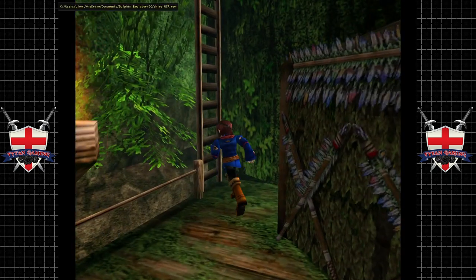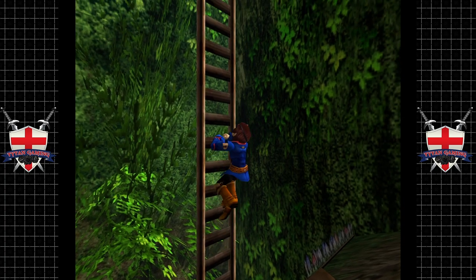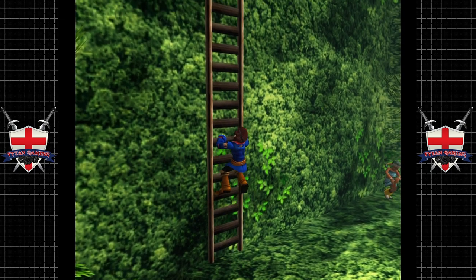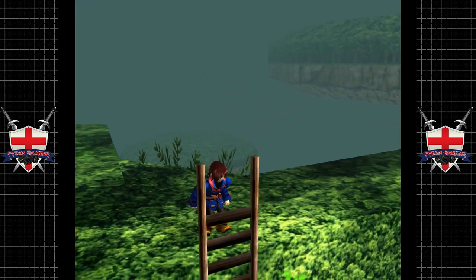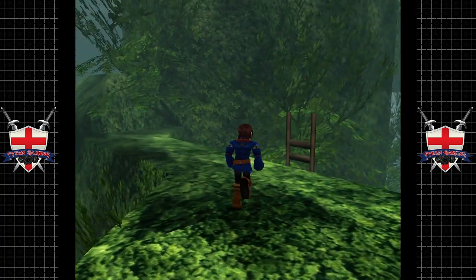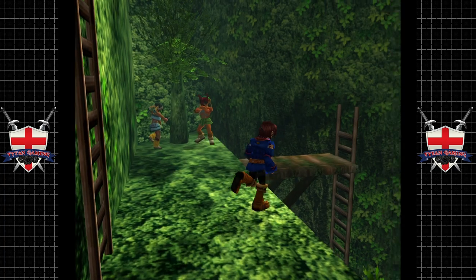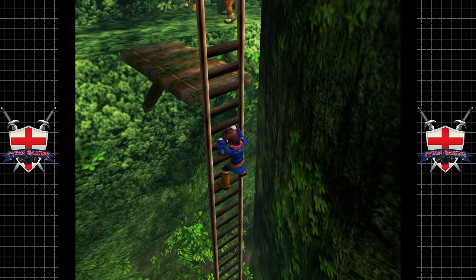I should also mention this guy up here — I believe he'll actually join us later on, once the story opens up a bit. We actually have to create our own crew, which is a really cool thing. A lot of the crew members are missable. It's just called 'the masked man' — there's someone up here anyway, it might be him. They're all called masked men; I'm pretty sure they get names once they're a little bit friendlier towards our cause.